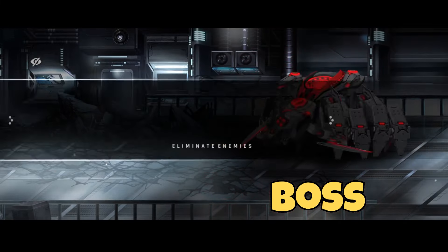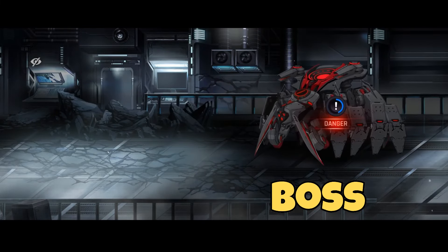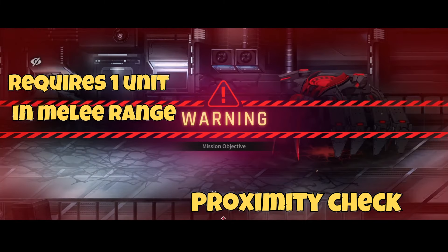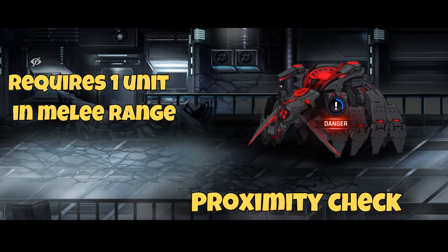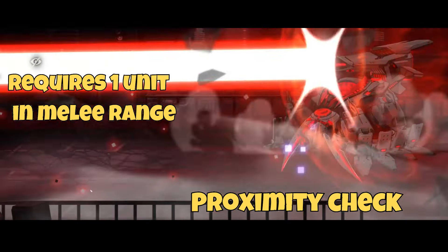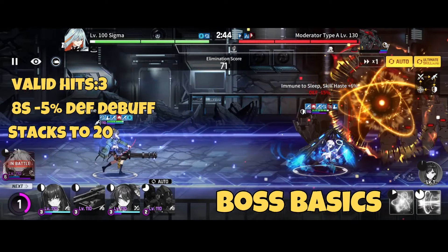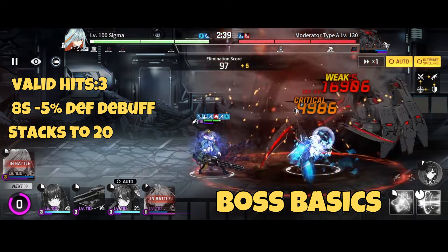This boss is a defender type that sits at the back and just completely annoys you with its mines. It has a proximity check — if you do not have your units within a certain range, it will launch a laser beam killing your entire team. The boss's basic attacks just hit in front of him, and most ranged units cannot range it.